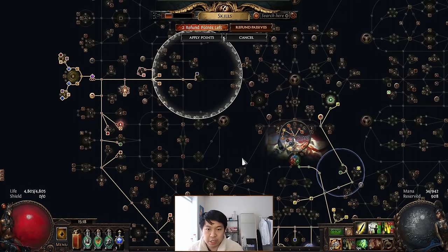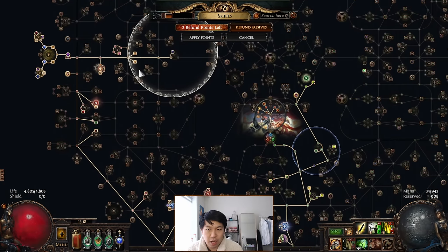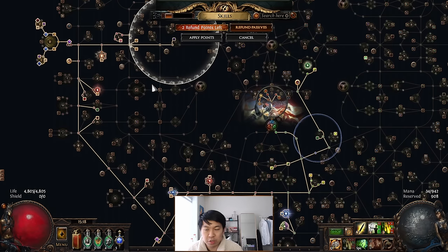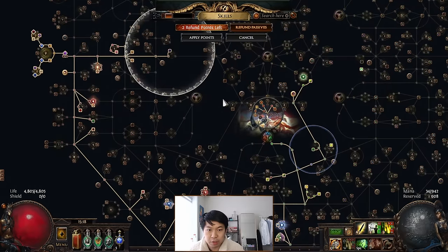In terms of the skill tree, you'll notice this tree has two cluster setups - this is obviously a very endgame-based tree, and your tree will not look like this when you're just starting out, especially as a league starter character. I'll include all the leveling builds and leveling trees in the POB so you can see how my character progressed throughout early maps, late maps, and endgame.